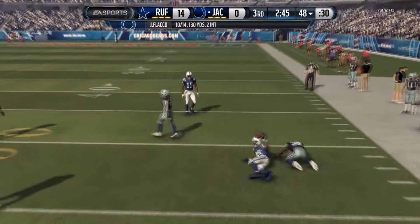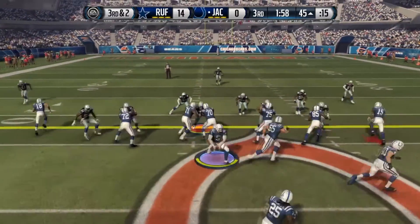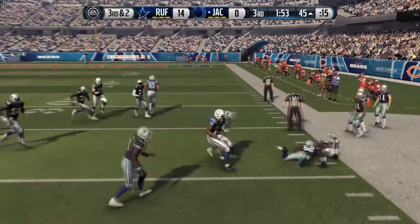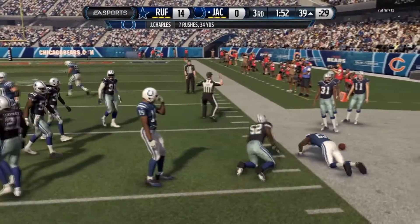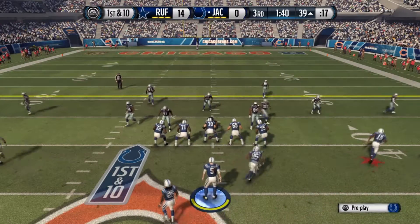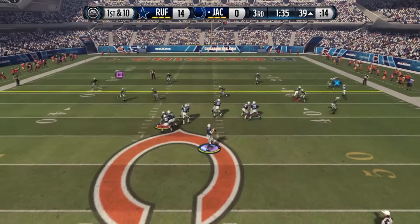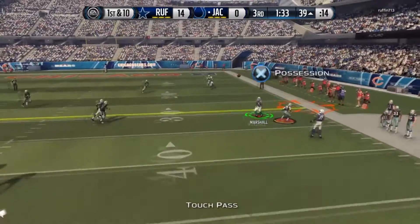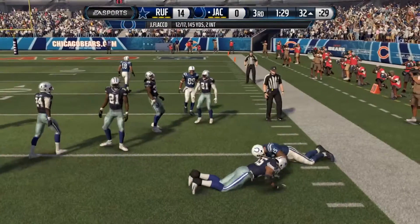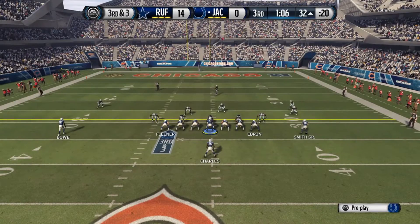We give it to Jamal Charles — another hezi move, getting the first down. That move is unbelievable, it's gonna get defenders out of their socks every time. Working our way down in the third quarter — Brandon Marshall on a far route, then Jamal Charles and Brandon Marshall get the ball but are just shy of the first down. Third and three.